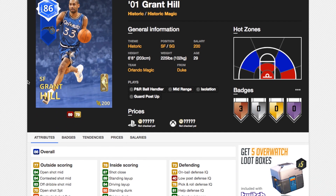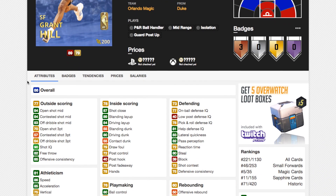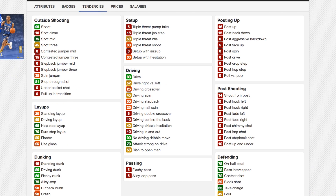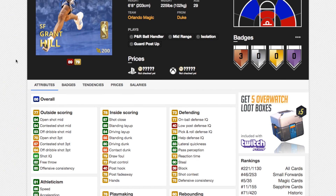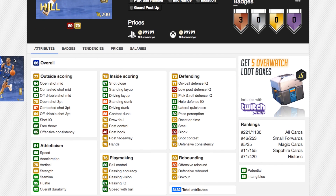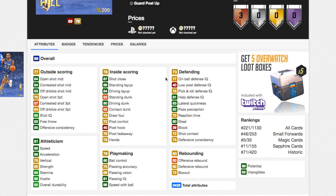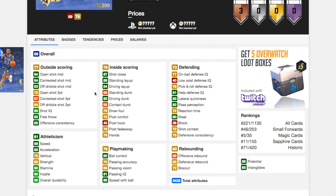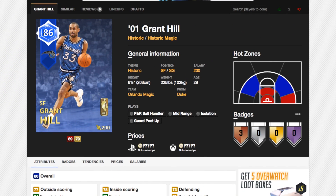Now we've got Magic Grant Hill. This card could be insane, but he's only got an 80 driving dunk, which is kind of poor. He's got 86 speed, 85 acceleration — which is good for a 6'8" small forward. Not a great open shot 3 of 70. Decent ball control of 80, decent defense. This card is probably the exact same as his 86 from last year. It's a decent all-around card, but at this stage in the game I don't think it does any one thing well enough to warrant being more than 7 or 8k MT, to be honest.